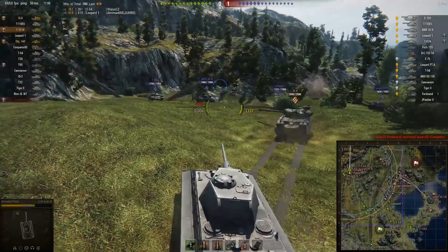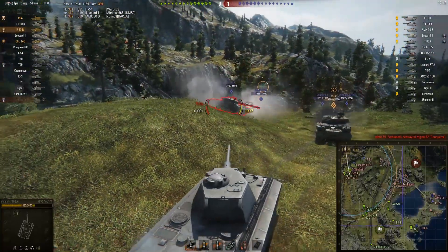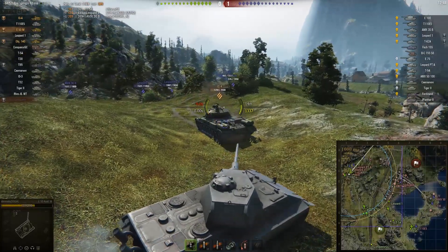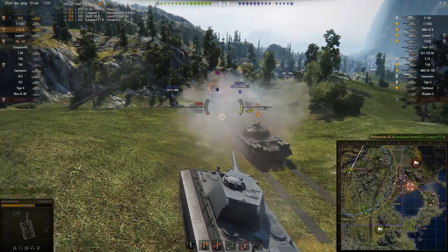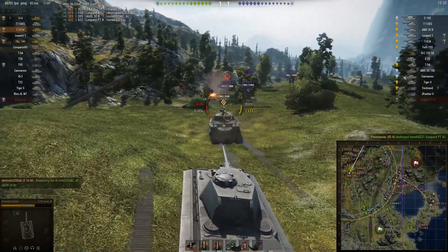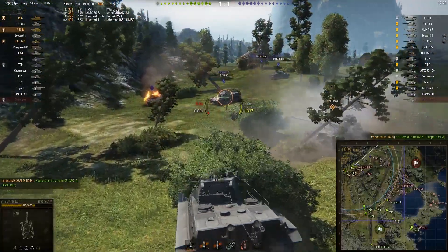The IS-4 is going to wade in there with all its hit points and just soak up the damage. Demelas moves in behind him. A T-62A tries to come in but realises the error of his ways and nopes out immediately. Demelas comes up offering support to the IS-4 as the two tanks on the left-hand flank also push forward. From being very evenly matched, this has turned into a complete rout.